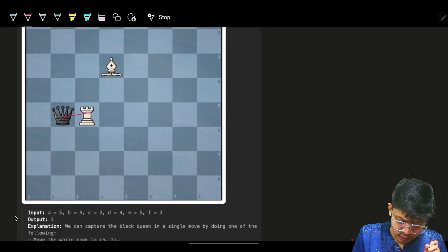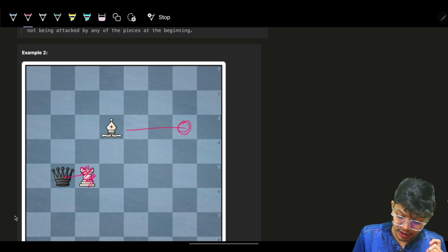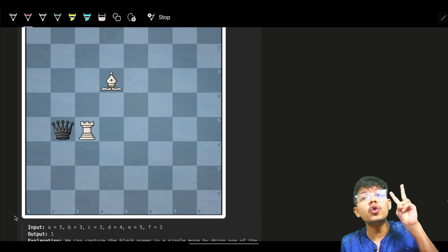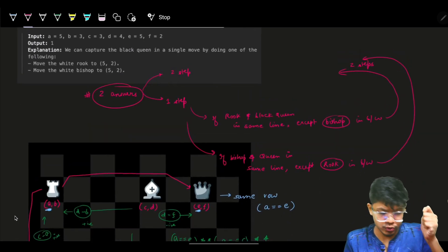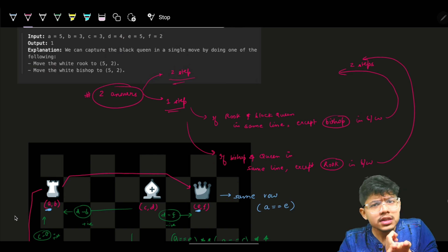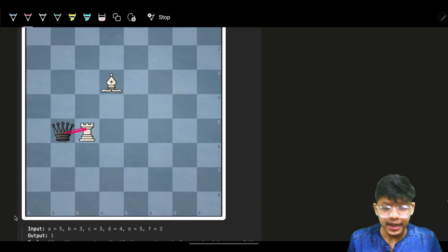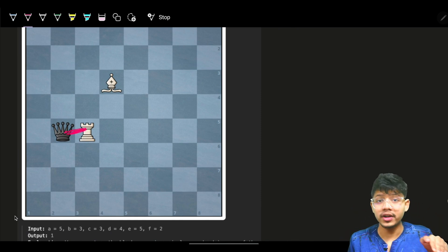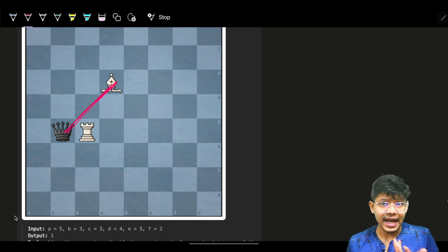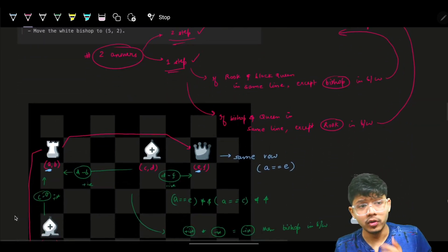So the answer is at max two, but I want the minimum. That can be one. What are the possible cases for one? When the Queen is in the path of the Rook, it can directly kill it. Or when the Queen is in the path of the Bishop, the Bishop can kill it directly. That is how we can get one. But is it that simple? No.